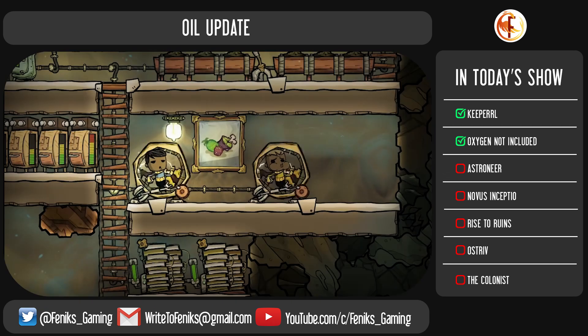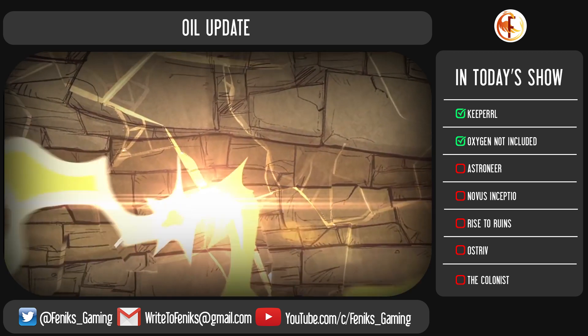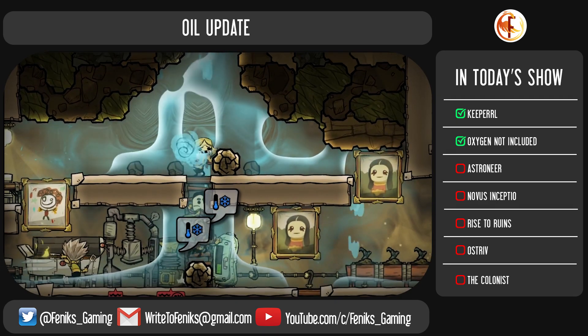The new addition of suit mechanics allows you to control exactly in which areas your duplicants must wear protective equipment. New suits will protect your minions from temperature, toxic gases and other conditions, but come at the cost of reduced speed.